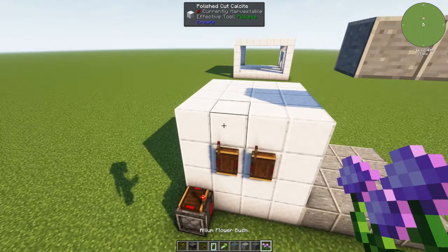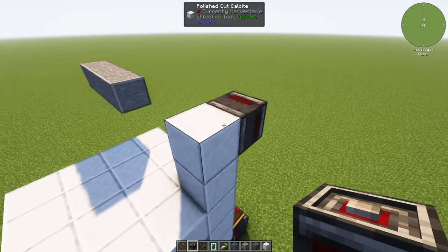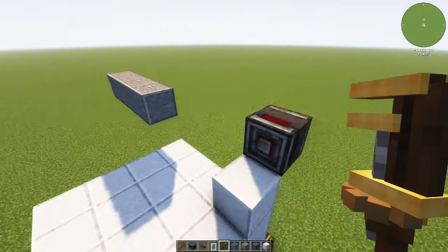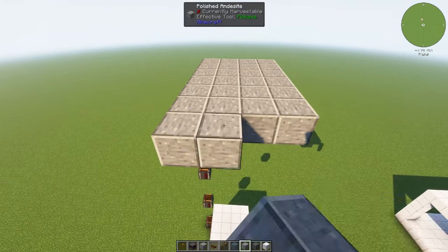Put one of these redstone contacts in the same place, in relation to the elevator car, on every floor that you want the elevator to stop. So if this is our next floor, I need to put another link right here like that, and make sure that it's facing the correct direction. If you have the Create Mod wrench, you can go ahead and just spin it around if you need to. Put a link on each of these contacts.